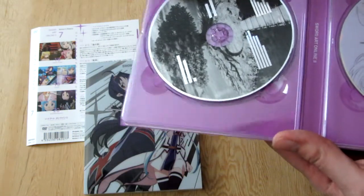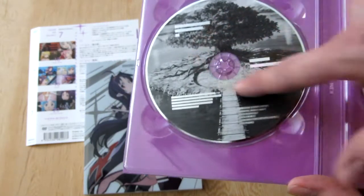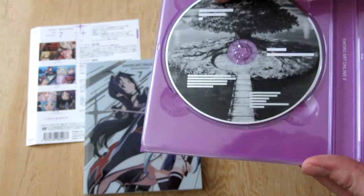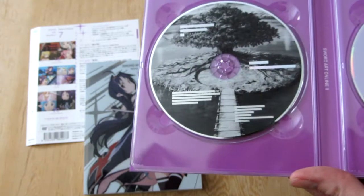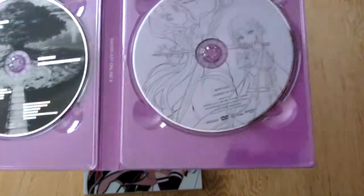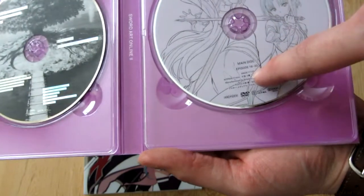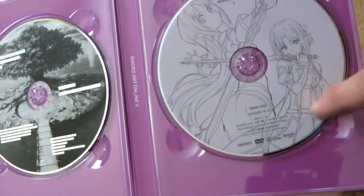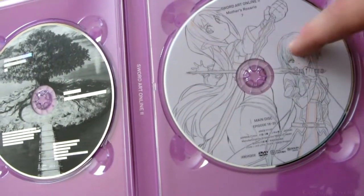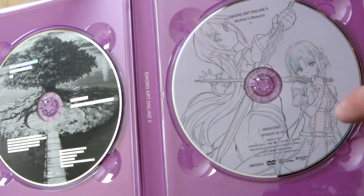This here is the bonus disc. It includes the tree for the background where Yuki is located in the world, and then they go off and fight. Very nice — it's black and white, nice and simple, easy to work with. Over here, we have the other disc which includes episodes 18 to 20. A little bit of color — not as much as other discs, but there's a little bit of turquoise, bright blue and a little bit of yellow.